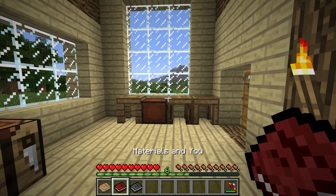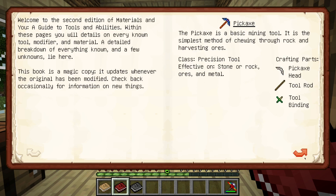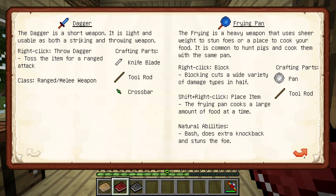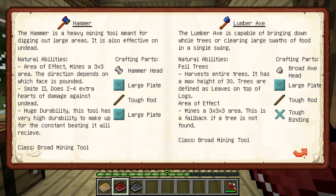If you want to get a good idea of what we're going to be doing, you can open up Materials and You Volume 2, scroll through the different tools. At first you get just the basics, and then we get into some of the cooler ones, like the hammer. The hammer is a heavy mining tool meant for digging out large areas. It is also effective on the undead. This thing is amazing.